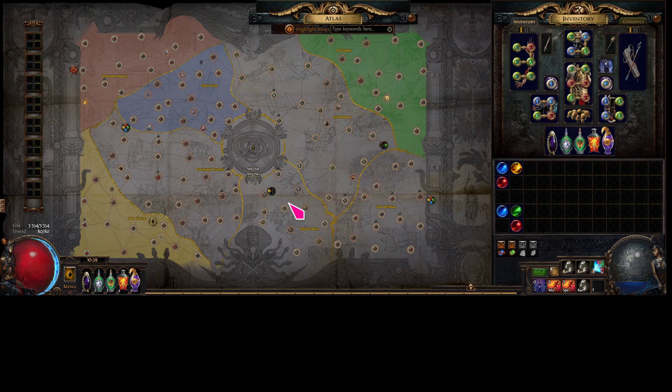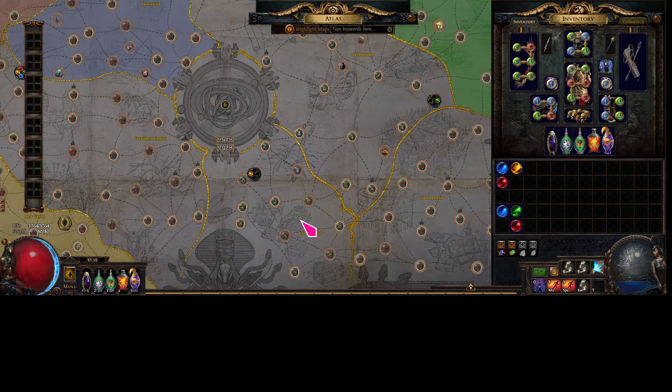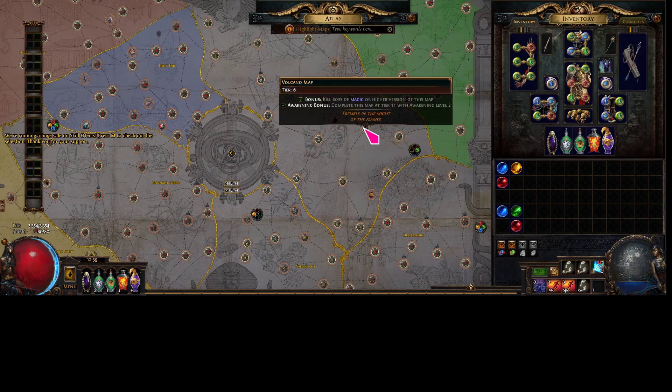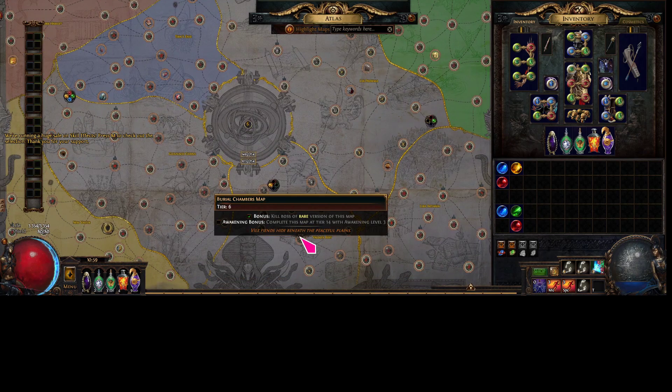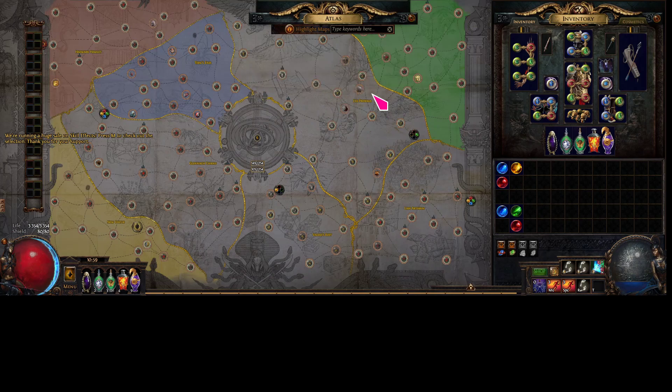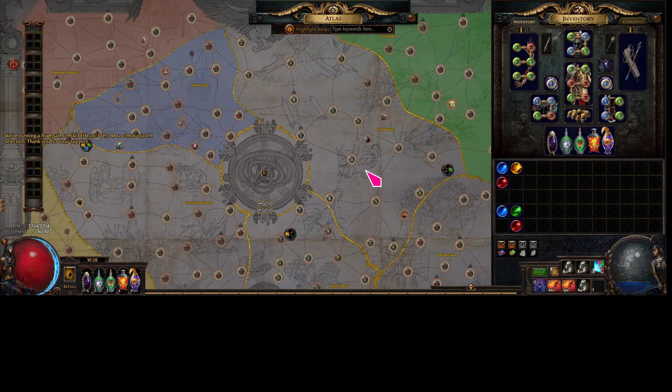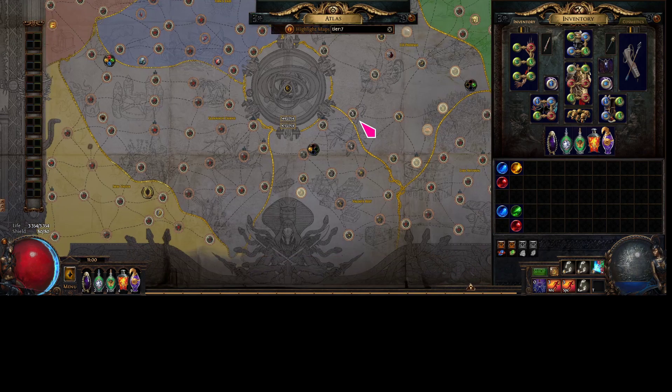For these two quadrants — the two quadrants we have our maps in — we only completed T4 and T5 maps. Because if you complete a T7, it's going to drop in a T6 map. If you complete a T6, it's going to drop in a T6 map. My supporter's atlas in Legs Proxima does not have any of the T6s — well, besides Port — does not have any T7s, does not have Overgrown Ruin in this quadrant, and does not have any other T6s besides Burial Chambers in this quadrant.